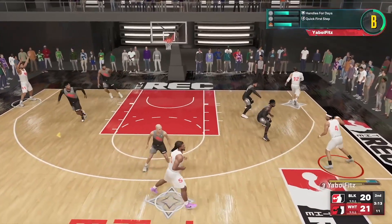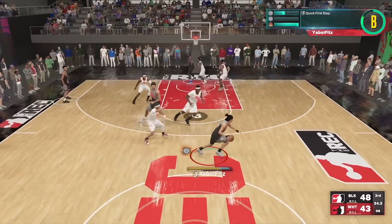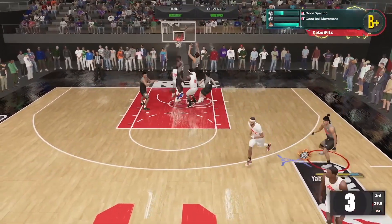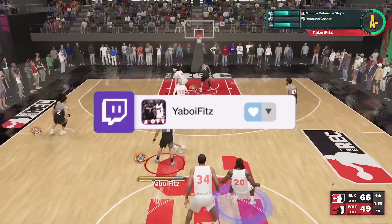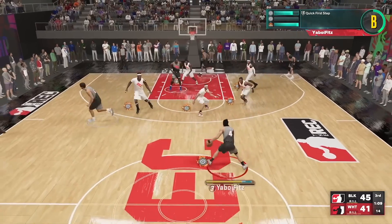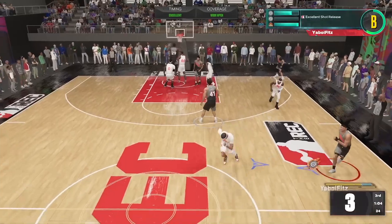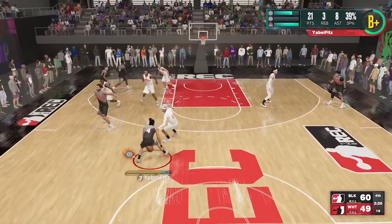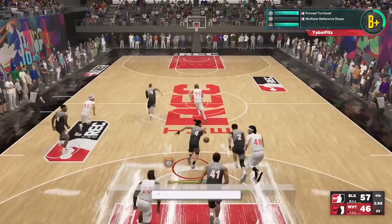Last but not least — and I don't want to leave this out — make sure your teammate grade is as high as possible every game. Depending on your teammate grade and whether you win or lose, that will significantly affect how much XP you get. On Hall of Fame, an A-plus grade with a win is probably about 15 to 20k XP alone. Getting those things as high as possible every single time will take you to a whole other level. You might be missing out on a lot of XP if you're not factoring that in.